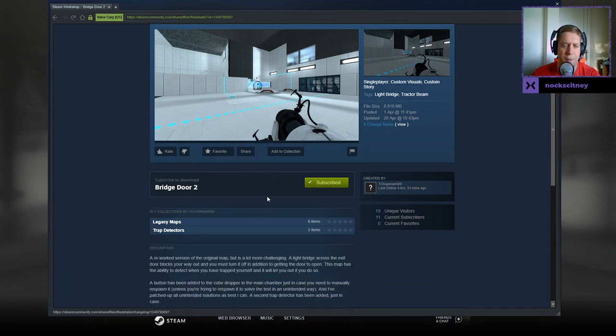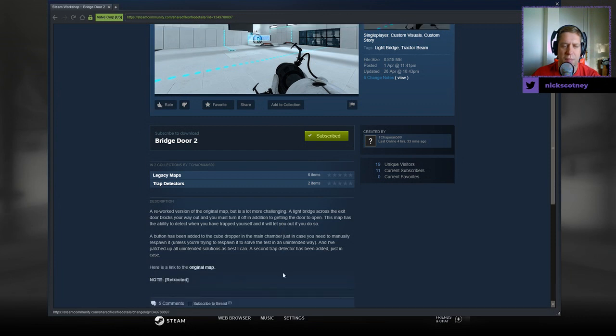A reworked version of the original map but is a lot more challenging. A light bridge across the exit door blocks your way out and you must turn it off in addition to getting the door open. This map has the ability to detect when you are trapped yourself and it will let you out if you do so. A button has been added to the cube dropper in the main chamber just in case you need to manually respawn it, unless you're trying to respawn it to solve the test in an unintended way. And I've patched up all intended solutions as best I can.